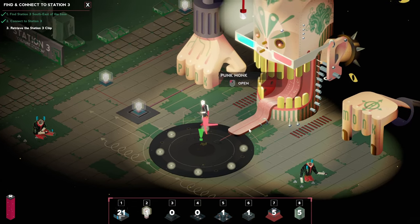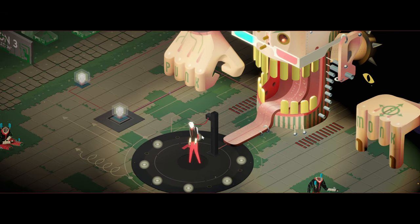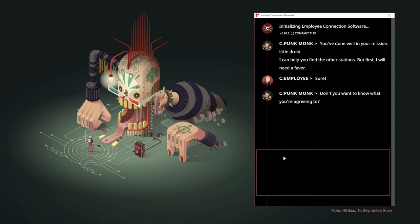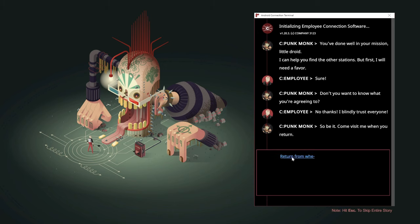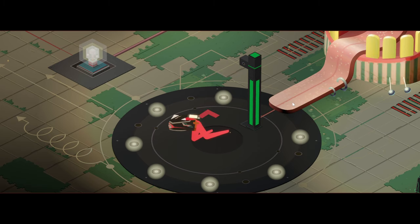Let's have a look what he has — plug in real quick. This is a punk monk: 'You've done well on your mission, little triad. I can help you find the other stations, but first I will need a favor.' No thanks — I blindly trust everyone. He's betrayed us! I guess we are going to get the next chapter right then, and we are dead.